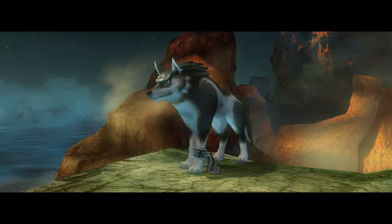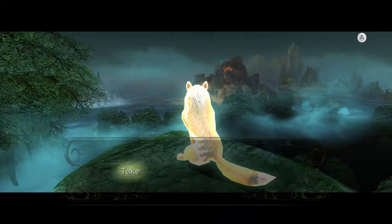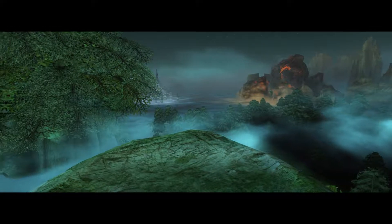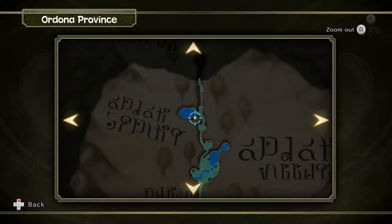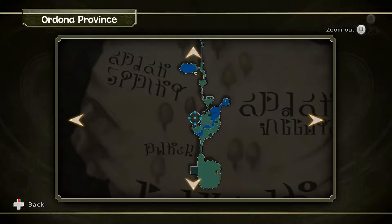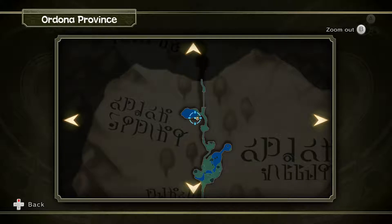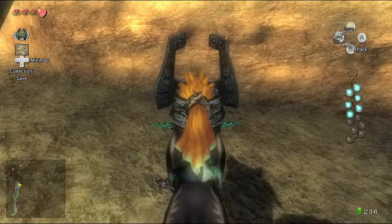That sounded familiar. 'Let teachings of old pass to you. Take sword in hand and find me.' If anyone recognized that, I salute you. So according to this, back in the Faron Province, right next to the Fountain Spring, is our Wolf Friend Shade. Looks like we have a little trip to take next time.